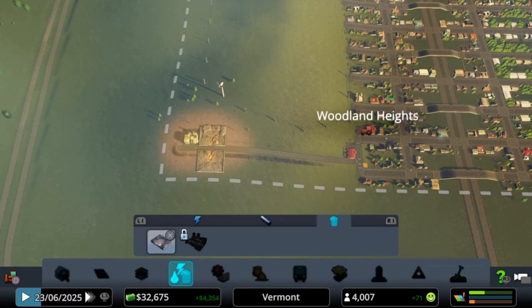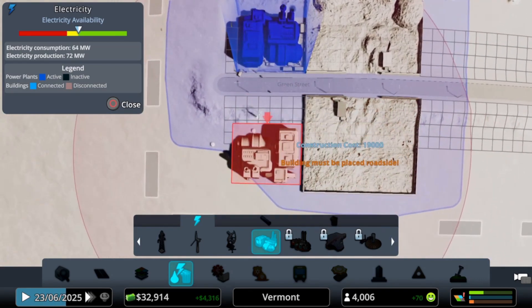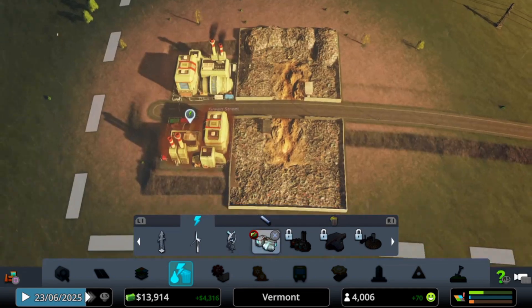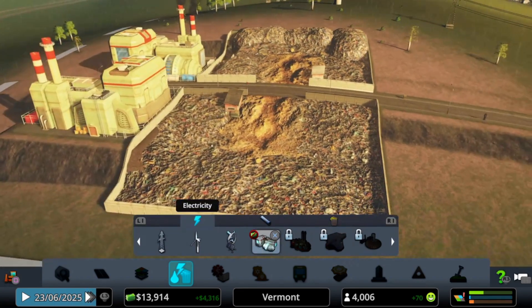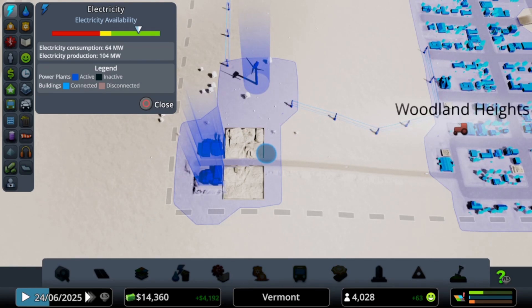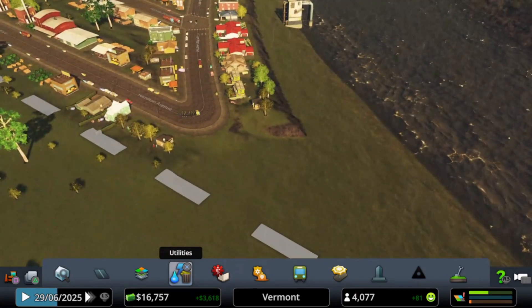Speaking of which, we could actually use some more power too, so let's go ahead and place down one of these coal power plants. Now we have two of those running and our power is at 72 — now 104. There we go, nice. I love the way Beach Park looks right now in the rain. This is awesome.